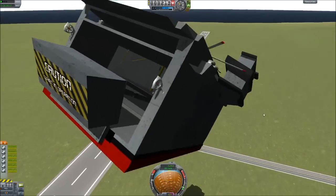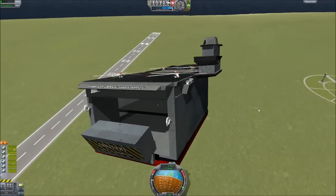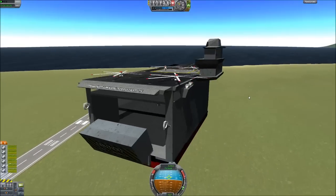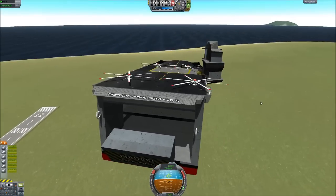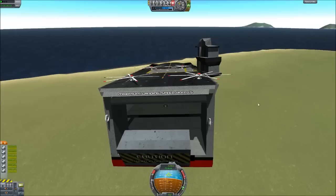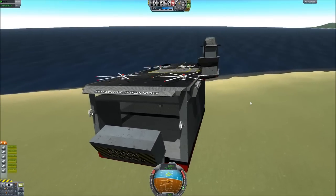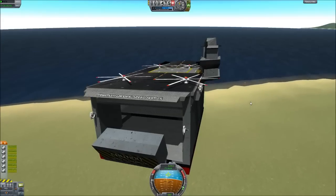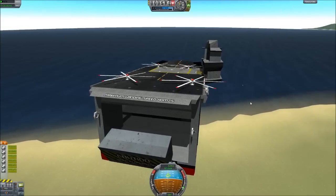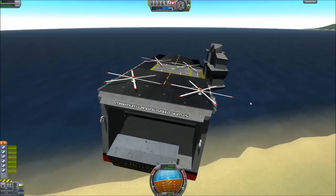It only happens because it's touching a singular part, so the heat buildup happens really fast for some reason. I don't know why it does that. But that back piece is all one piece, and it doesn't cool the engine quick enough. If you put the engine on the bottom, in between the two hull parts, it will cool off and it will never blow up. It's just a game thing, I don't know why it does that.